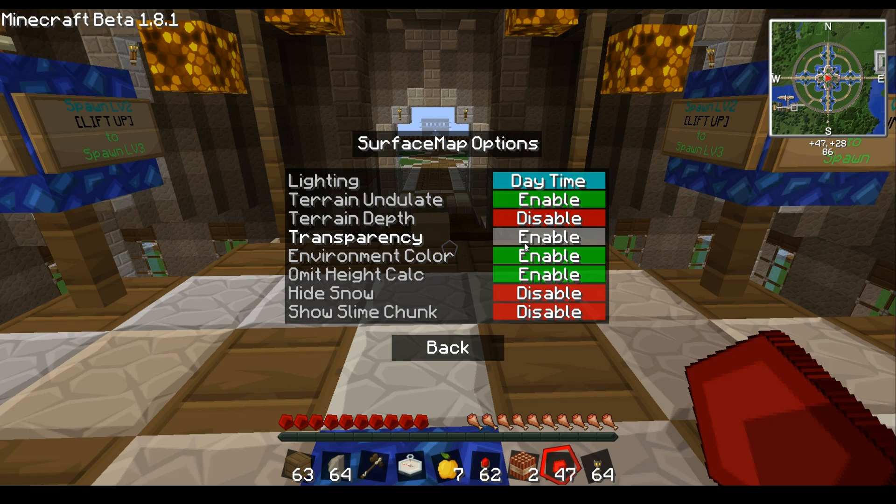Transparency here is on the map itself — you can disable it to probably speed things up a bit, or enable it for better transparency. Then you have environment colors, which I think makes the map look really nice.